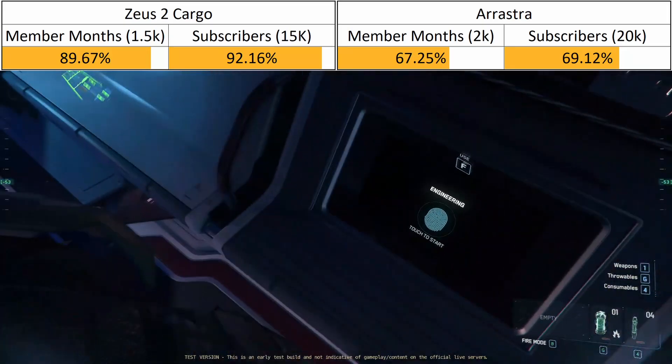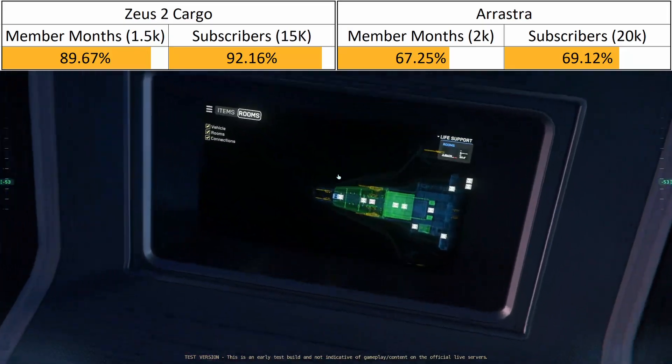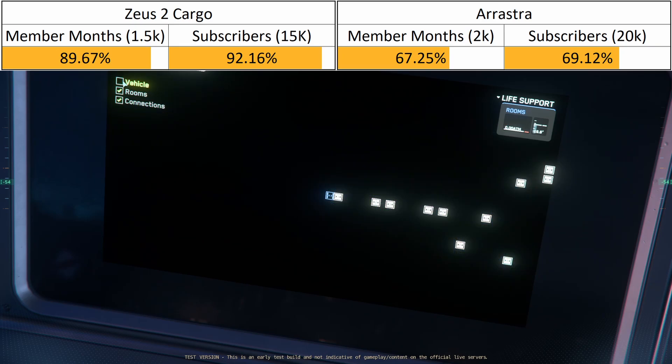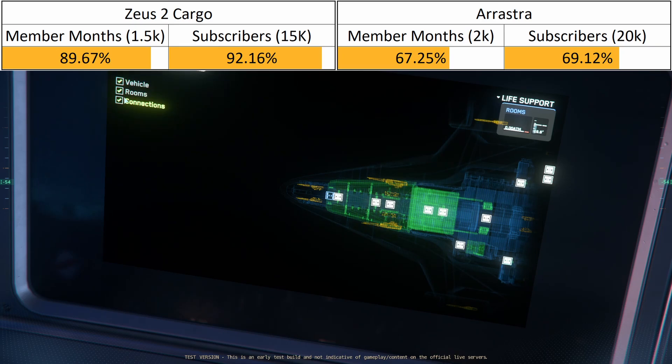Now for a membership update: John Baxley just became the first member at the new 'See You at CitizenCon' membership level, to help defray the travel costs for CitizenCon and receive some unique CitizenCon-related benefits — see the linked video for more information on that. Also, all members at either level get automatic entry into our giveaways for the Zippy Zazzy Zaff, the Anat, the Zeus 2 cargo, as well as the marvelous multiplayer mining meta, the Arrastra.